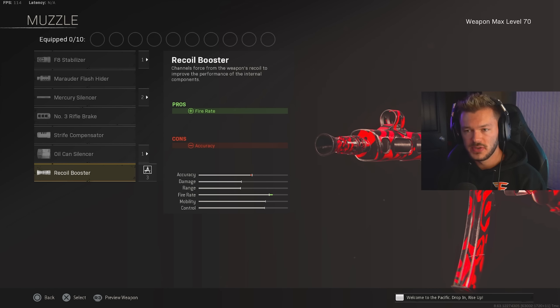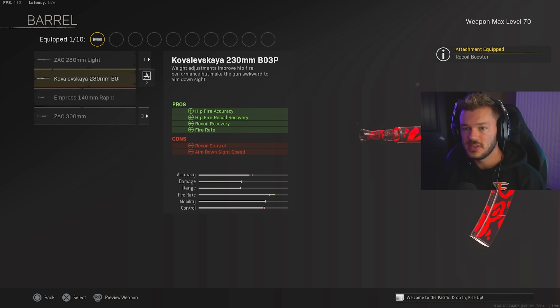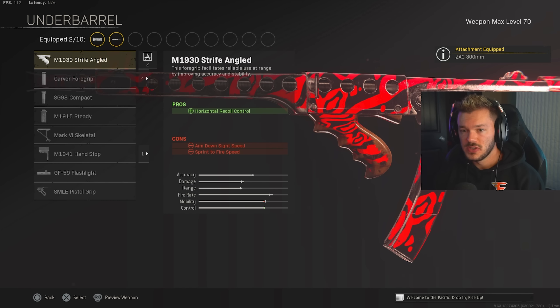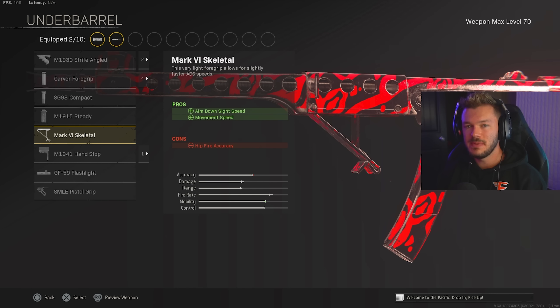First, muzzle — we're going to go for the Recoil Booster. Barrel section, we're going to go for the ZAK 300mm barrel for bullet velocity, range, and recoil control. It's going to be super awesome. In the underbarrel section, we're going to throw on the Mark VI Skeletal for ADS speed and movement speed, to help speed this build up a bit since it won't be as fast as the hipfire build.